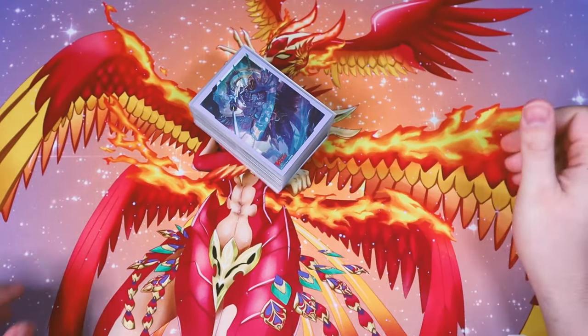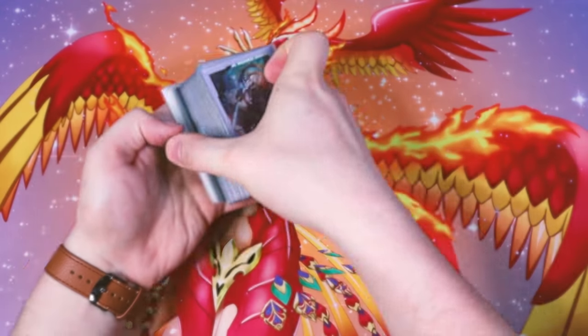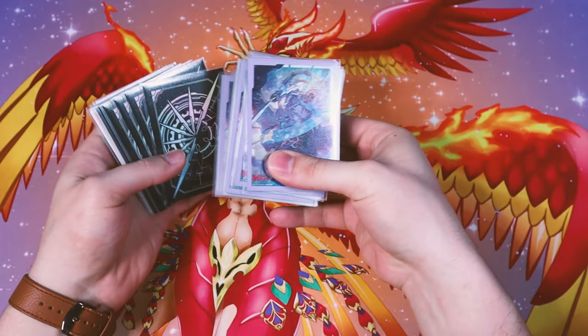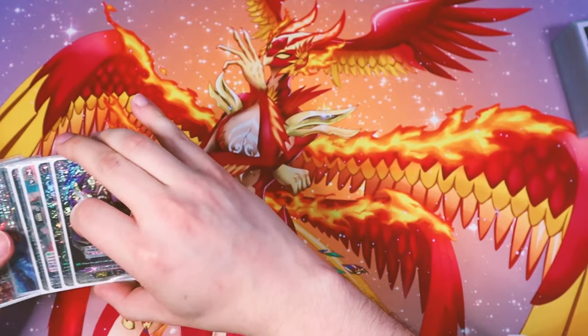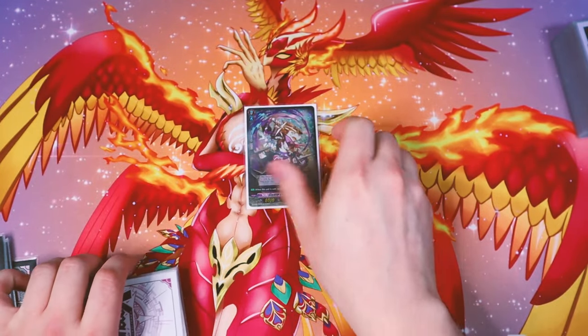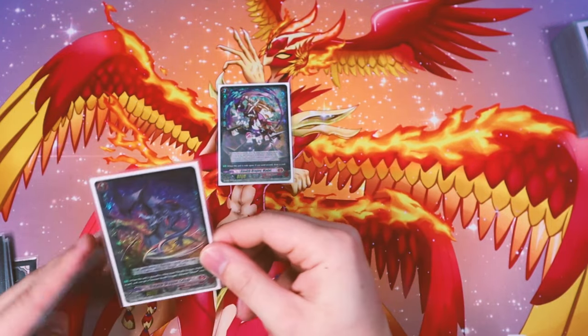Going into the deck profile, we got our 50-card deck, our 4-card ride deck, and our 8-card G-Zone. Let's start with the ride deck. We got our Madoi, which is the starter that comes with our premium deck set — same as before.